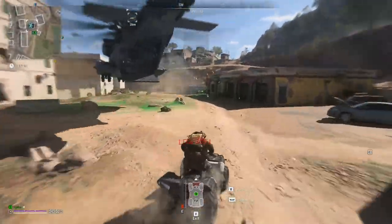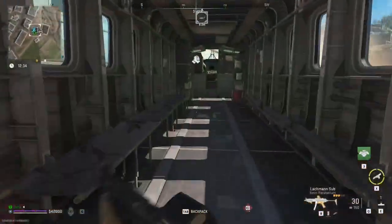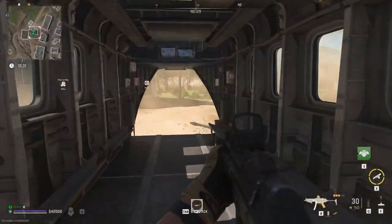Dino Force is at the extract point. Be advised, we can't stay here long. This is Dino Force. All ultra secure. We're exiting the AO.